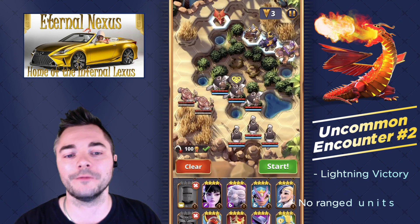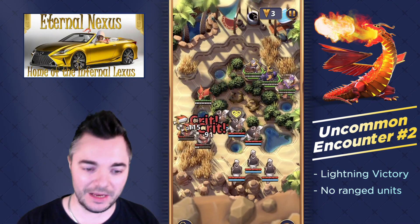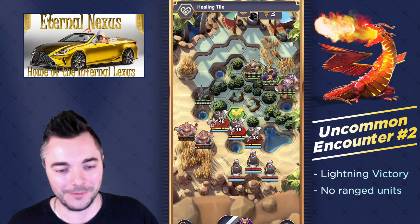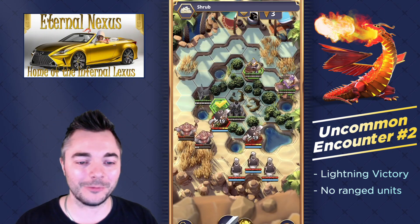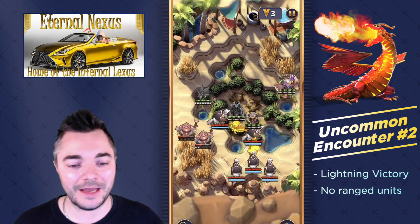This time we're being met with one of the harsher requirements: play no ranged units. It's my new favorite requirement to hate because I love my ranged units — they always give me more control over the board. And this is exactly what we do not have because of this adventure requirement. So what I'm doing here is going in with Akio, who is very good because he can heal himself when he moves next to a summon.